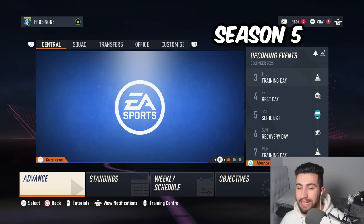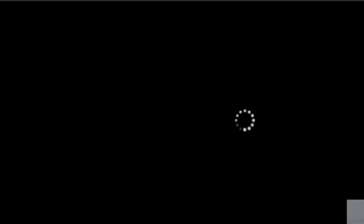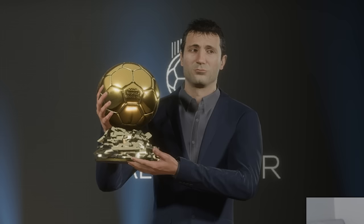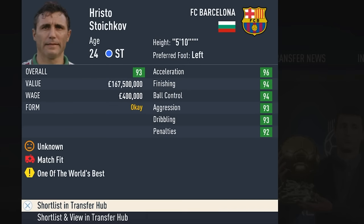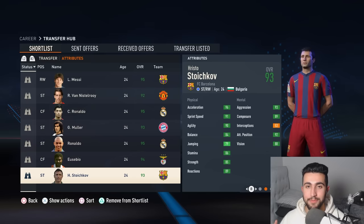Now the 2026 Ballon d'Or nominees have been revealed — with the top contenders being Rivaldo at Inter, Ian Rush in there again, Van Basten wanting to double up, and for the first time it's Stoichkov at Barca. Do we have time for a fourth different Ballon d'Or winner? And we do — it is the Bulgarian Hristo Stoichkov who runs it back. Just like in 1994, he has returned and won the Ballon d'Or in the modern era. What a legend — the Bulgarian streets will never forget.